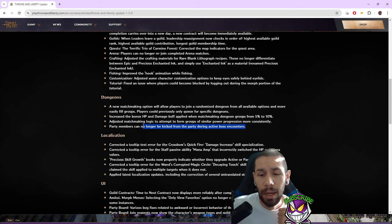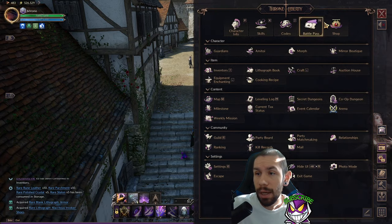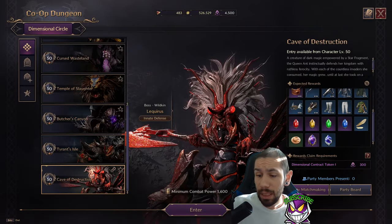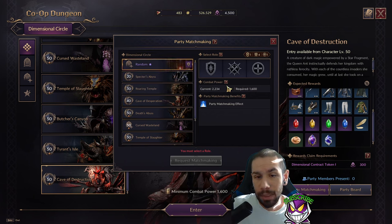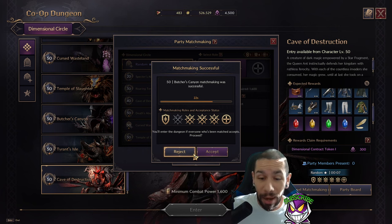There is also a new random dungeon you can queue for. Let's say you have your 4,500 dungeon tokens and you're not specifically trying to get a piece of gear — you just need to burn through your dungeon tokens so you're not sitting at cap and wasting the ability to gain more. There's this random dungeon you can queue up for, and — literally instant pop, that is pretty good.